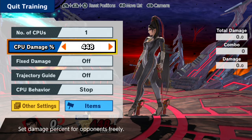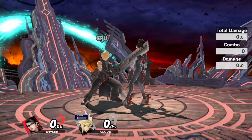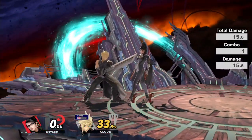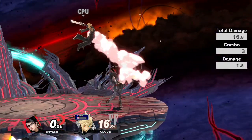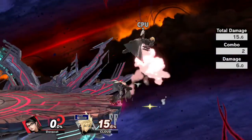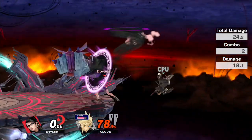That covers most of the moves for Bayonetta. Her roll and spot dodges are pretty normal, and everyone has the same jump squat now. For combos, starting off a match, the best way to start a combo at early percents is with side-B because it's relatively easy to get and leads to a lot of damage — like 54%, which is pretty good.